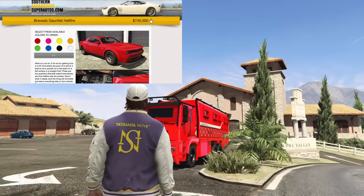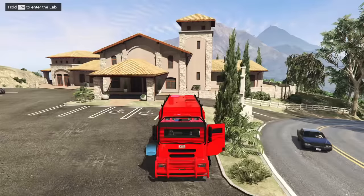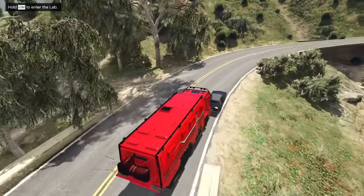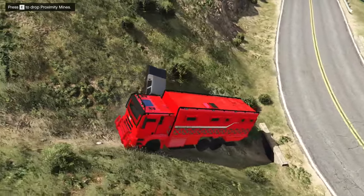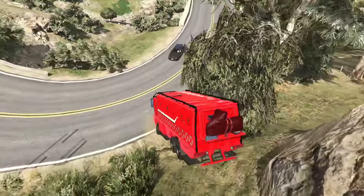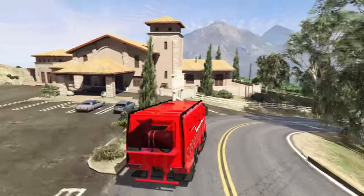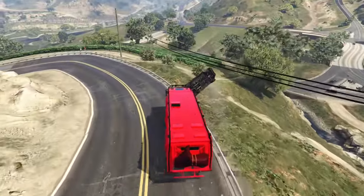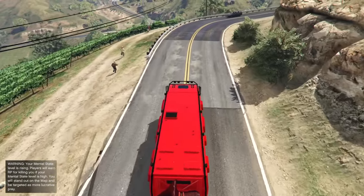At number four we have the Brickade 6x6 and the Acid Lab. To unlock it you need to complete the initial six DAX First Dose missions from the Los Santos Drug Wars DLC. At the end you'll get the Brickade 6x6 from a train derailment, bring it to the Freak Shop, and purchase it for $750,000. For an additional $250K after completing 10 DAX Fooligan missions, you can upgrade it with the equipment upgrade, allowing you to set up the Acid Lab within it to directly make money. It's also the second most armored vehicle in the entire game, able to take 48 homing missiles, and it's extremely fast for its size.